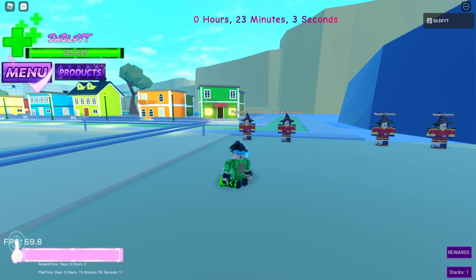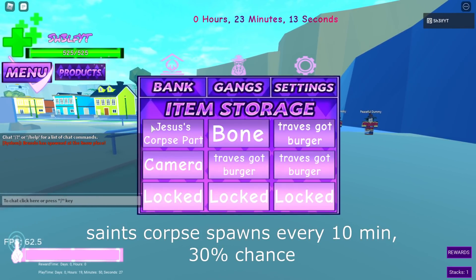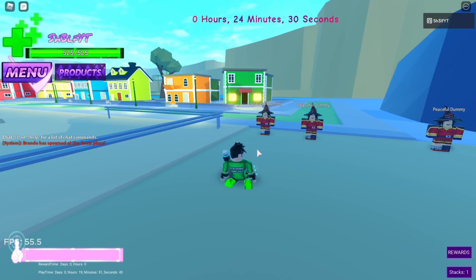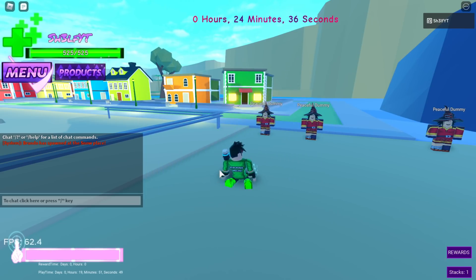To get Tusk Act 2, you need to use the Saint's Left Arm on Tusk Act 1. I have a Saint's corpse saved for this — I'm not sure if this will work, but hopefully it's what the patch notes are talking about. The owner said he was going to join my game and give me a Jesus corpse part because for some reason it's not coming out and I can't evolve it to Act 2.